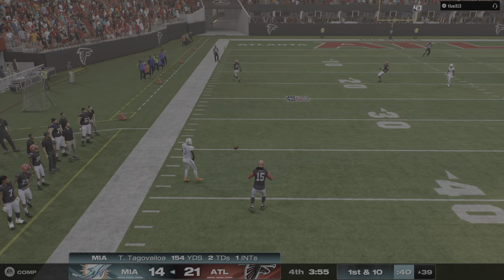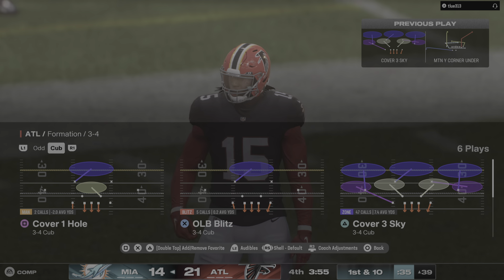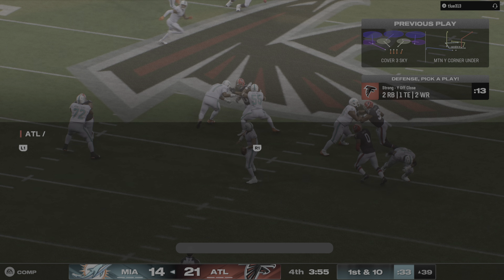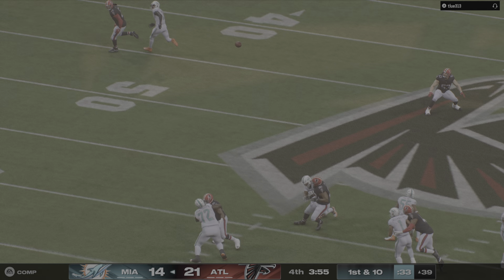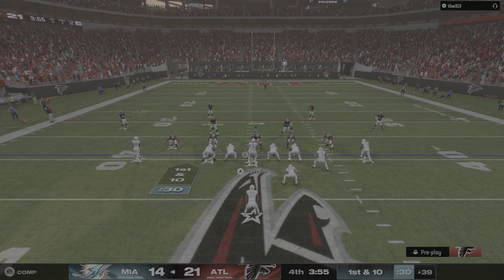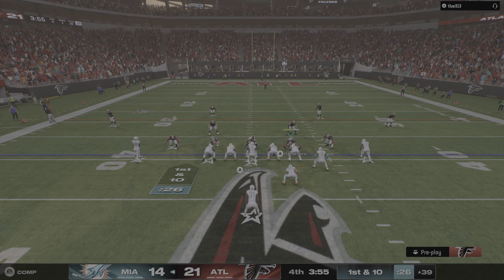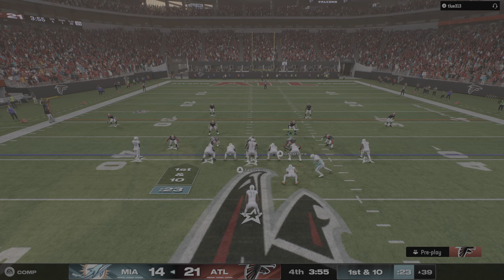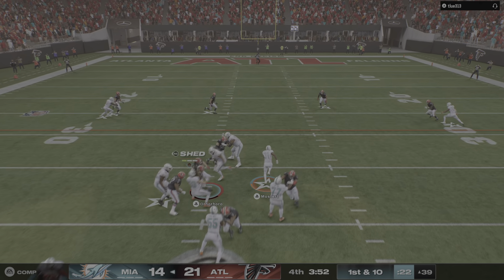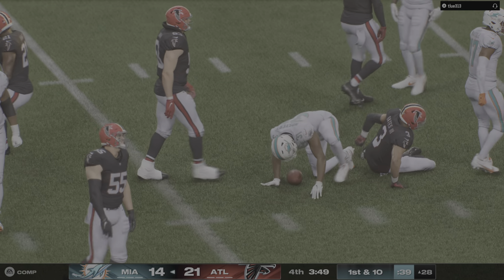They get him down but not before he takes it across the 40-yard line — a couple of Alabama guys here, Tua and Waddle, for the Miami first down. Now a give right side, and he'll be taken down at about the 45. We have played three quarters. Back now on EA Sports — it's Dolphin football, but they trail here as we get set for the fourth.